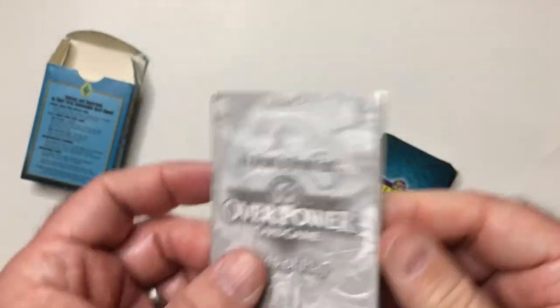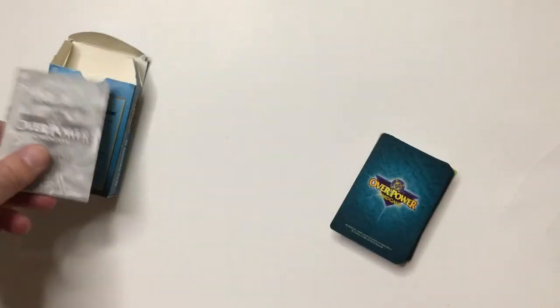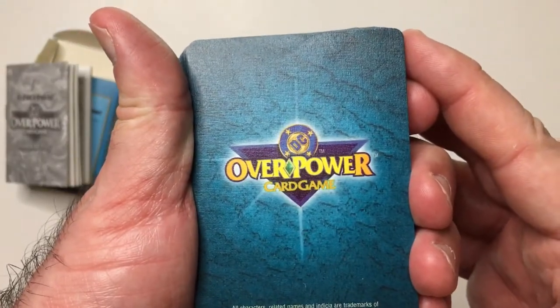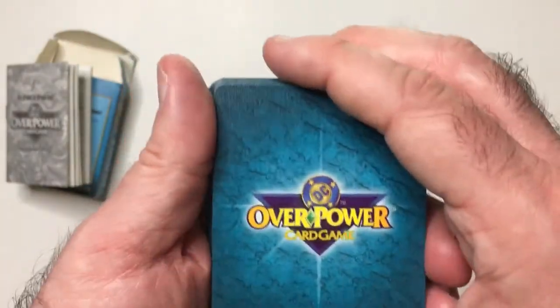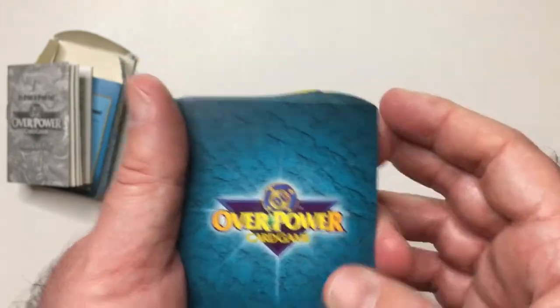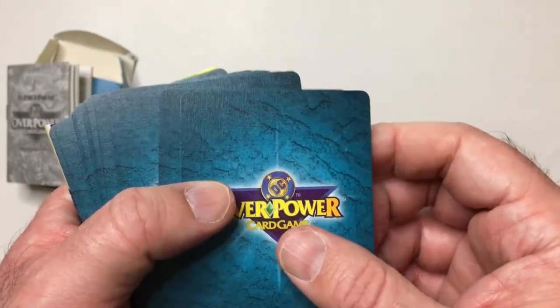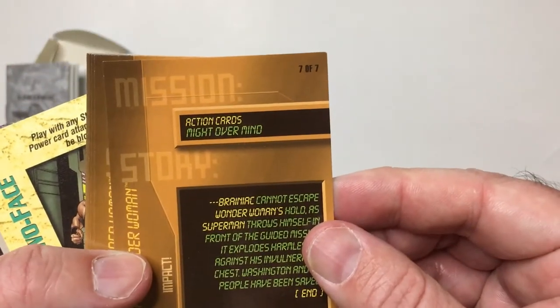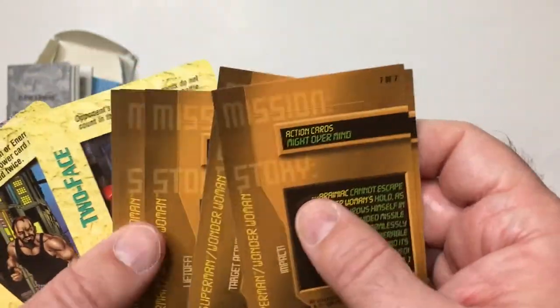It's not gonna be a how-to-play since I've only played it once and there's a lot of shuffling that goes on — it's kind of odd. Let's look at these cards; the back is pretty cool. There's DC Overpower and Marvel — same camera, but they're different so you're gonna have to sleeve these if you were playing. I don't know if you can mix them, but I assume you can. So let's take a look — we got a mission card here.